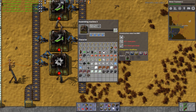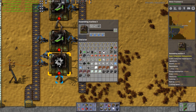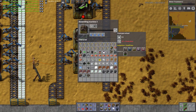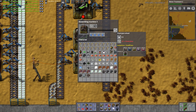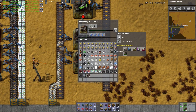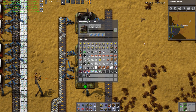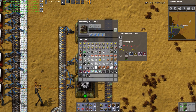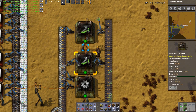We need two steel gear wheels per one construction robot tool. These machines already have a crafting speed of 1.25. We can produce one steel gear wheel per half second times 1.25 crafting speed - that's 2.5 gear wheels per second. These machines are consuming two per second with a crafting speed of 1.25, so they're each consuming 2.5 - it's a 1 to 1 ratio.